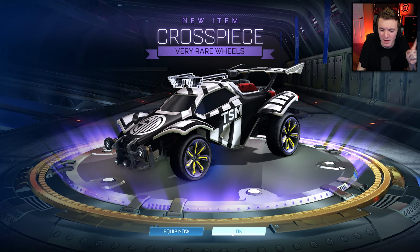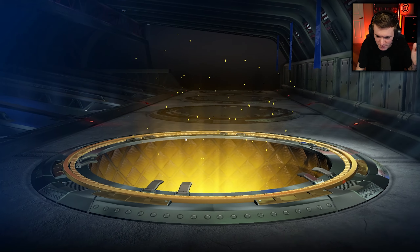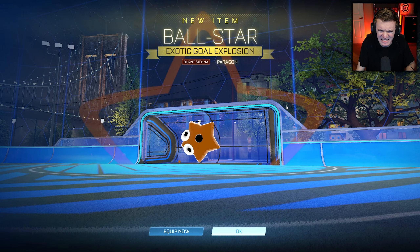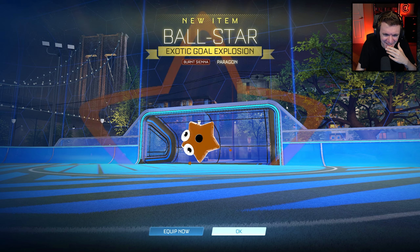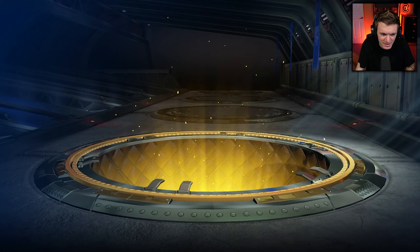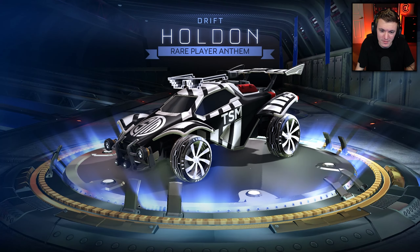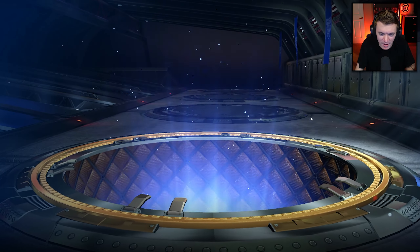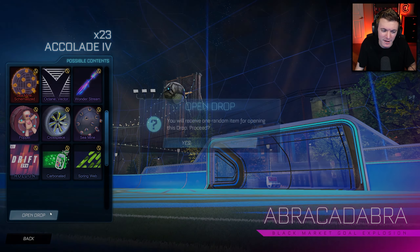I really want to get at least one. I don't expect to get a Crimson Carbonated out of 40 drops from this series, but if I can get one painted Carbonated, that'd be dope. Come on. Burnt Sienna Ball Star — I mean, it's still good. Ball Star is a really good goal explosion honestly, so even Burnt Sienna, can't really be upset about that. I don't have any Ball Stars because I don't keep exotic or lower unless it's Crimson Carbonated — anything else, I just trade it up no matter how much I like it.